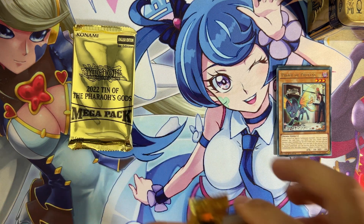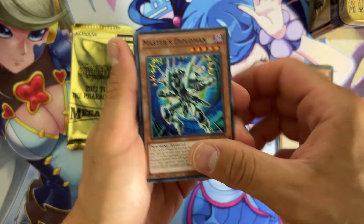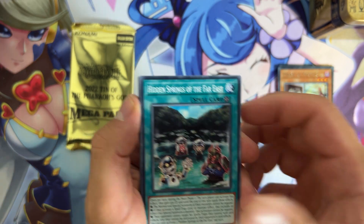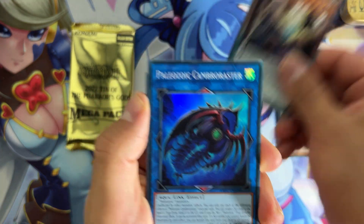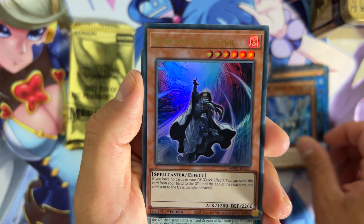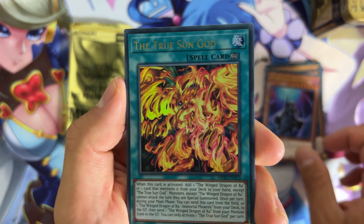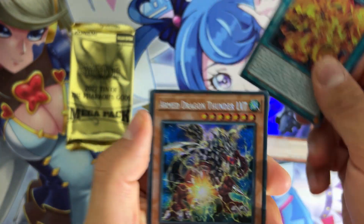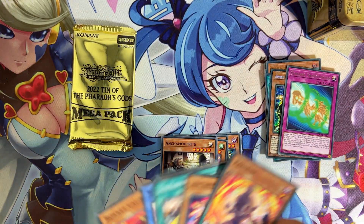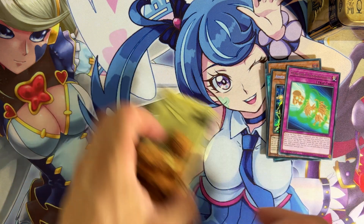Next pack. Dragon Thunderbolt. We have Paliozoic here. We have Z-Double Pegasus. We have Dimensional Shifter — really nice hand trap. We have the True Sun God. And we have Arm Dragon Thunder level 7. So far the pulls are not the best.